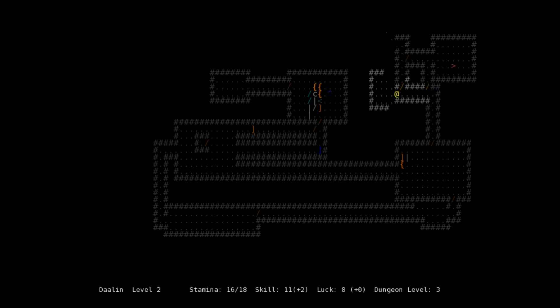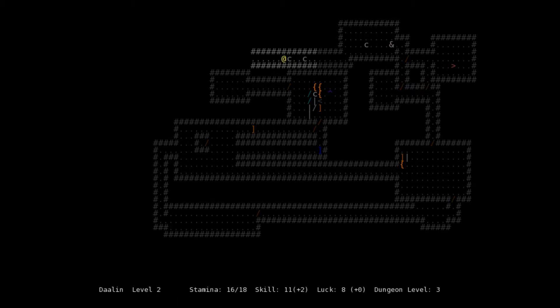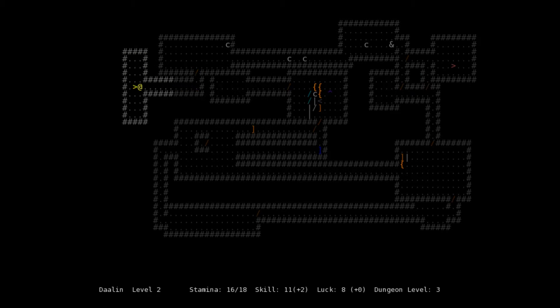Let's kill this orc servant — a very weak monster. Empty chest; I think when it's grey it's empty. Now, because those staircases are yellow, that means if you use them you'll have a chance to rest. We're not ready to rest yet — after dungeon level 3 at character level 2. If we go to dungeon level 4 we'd have a chance to rest in between, but we don't need to since we're relatively healthy. Better to backtrack to the orcish barracks.